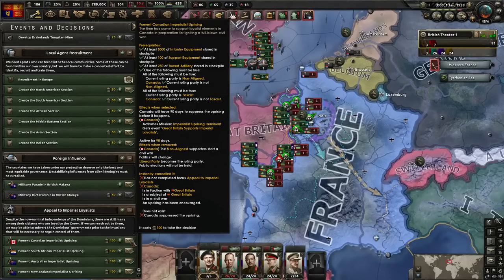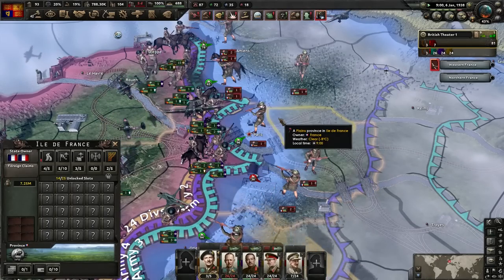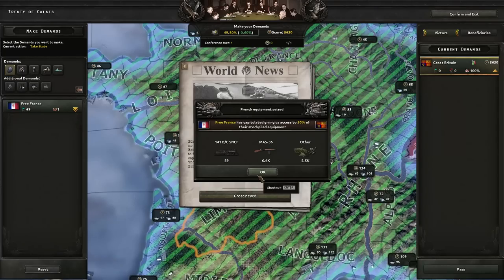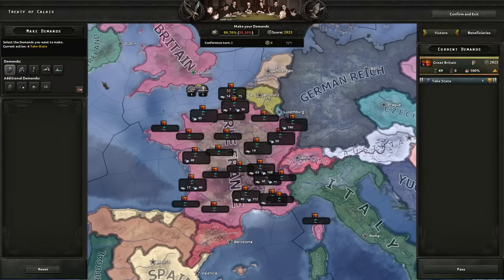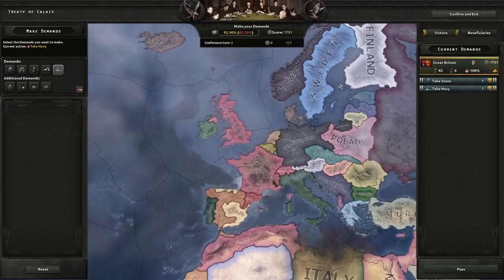While that's all going on, let's see if we can't start fomenting some uprisings. I guess we begin with Canada. Who is going to take Paris? I do believe Paris has fallen. I guess taking Paris really does put an end to that war. I don't think I'm going to make this complicated — I think we just take everything.